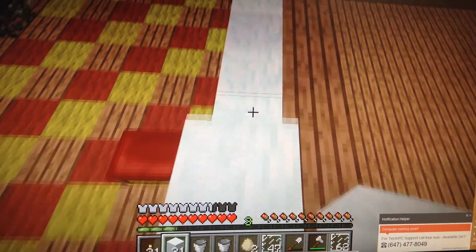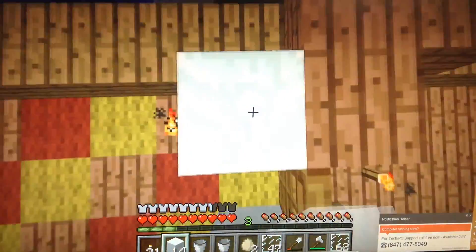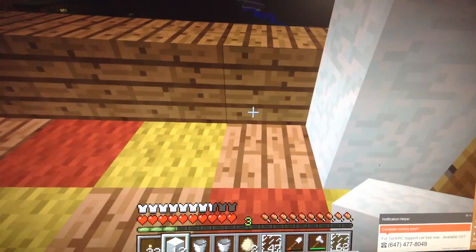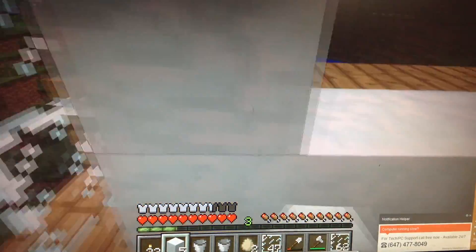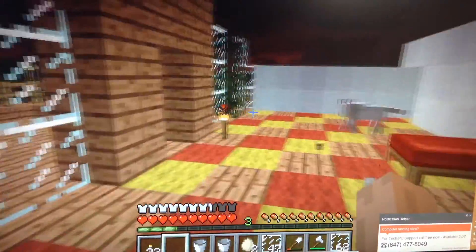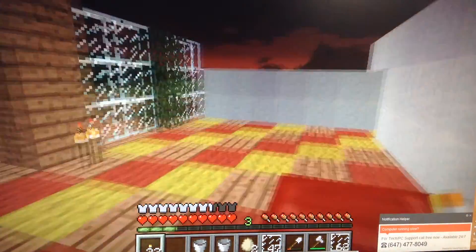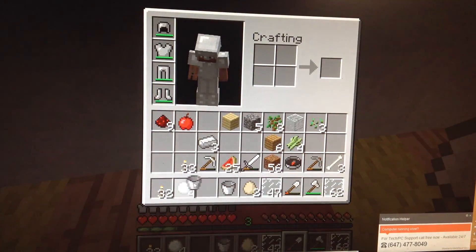Why'd you push me off, you cheeky goose? There, we have more than enough. I'm going to have more rooms over there, so I'm going to block that off. Perfect. It could be pretty chilly in here, but I don't care. I'm going to hold this torch.